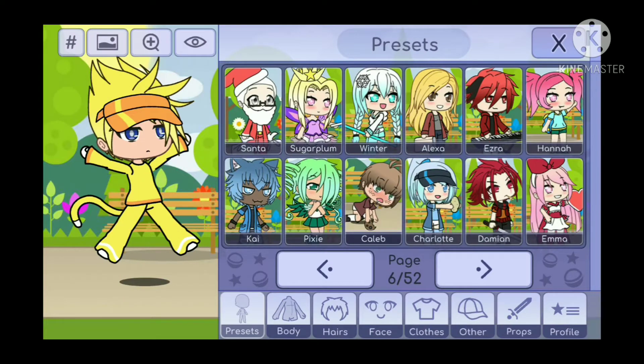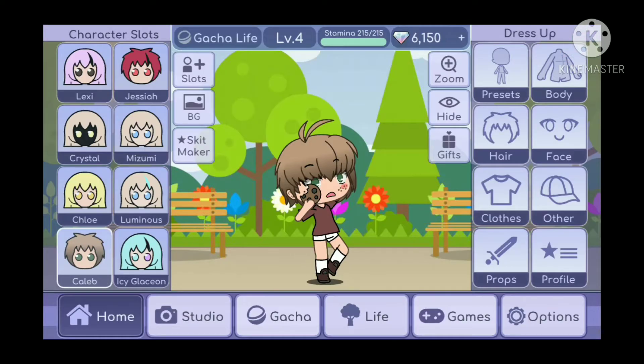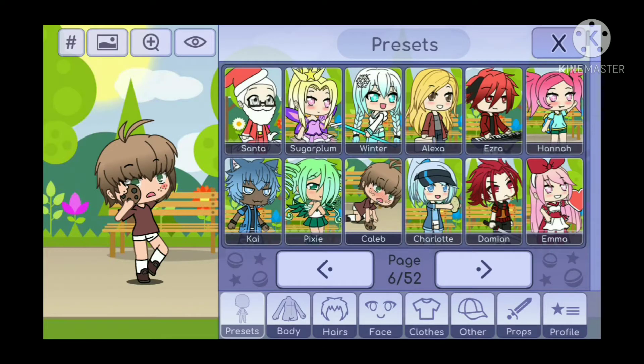So first, you want to choose — oh no, I forgot to save him, but it's okay, we can make another one.